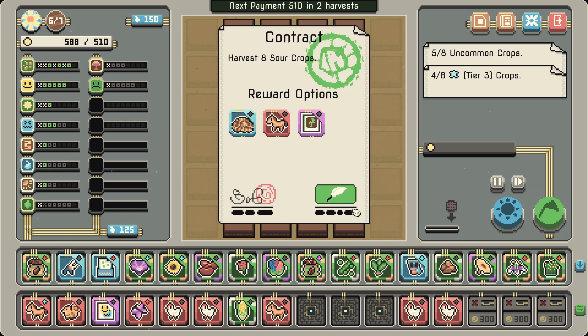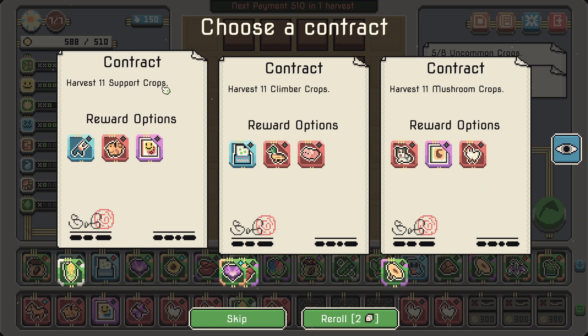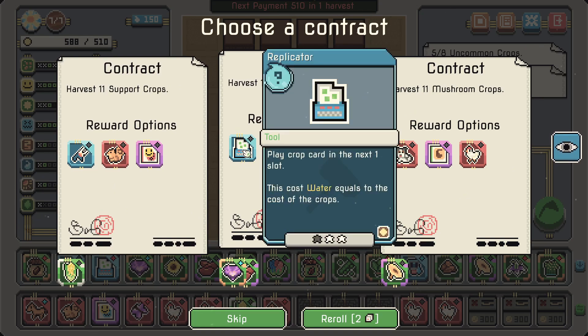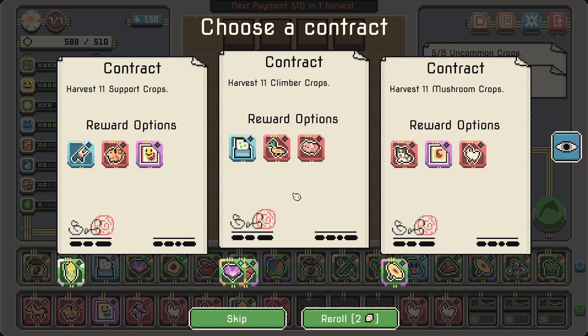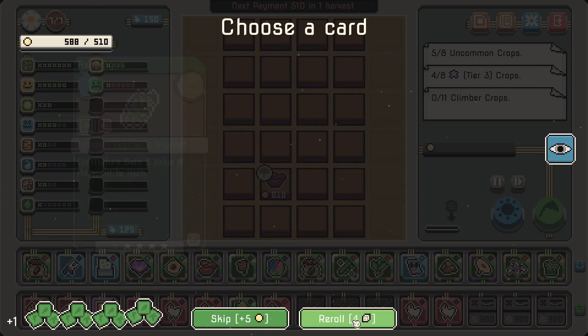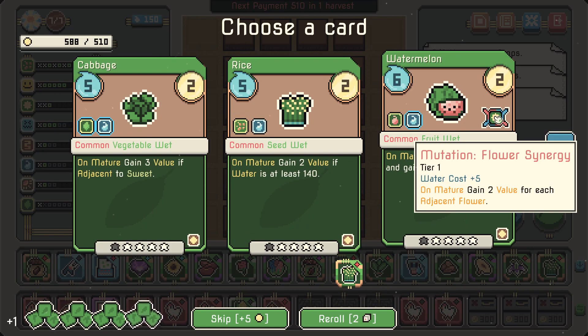We're going to start destroying the kidney beans with this thing sometimes. There's the first horse! Two more. These contracts are so bad though — 'harvest 11 support crops,' 'harvest 11 climber crops.' Well a replicator is good. I like the replicator — and we have kidney beans so we can do those easily. Let's go for climbers. This is our rare opportunity — we have a gazillion of rerolls here.